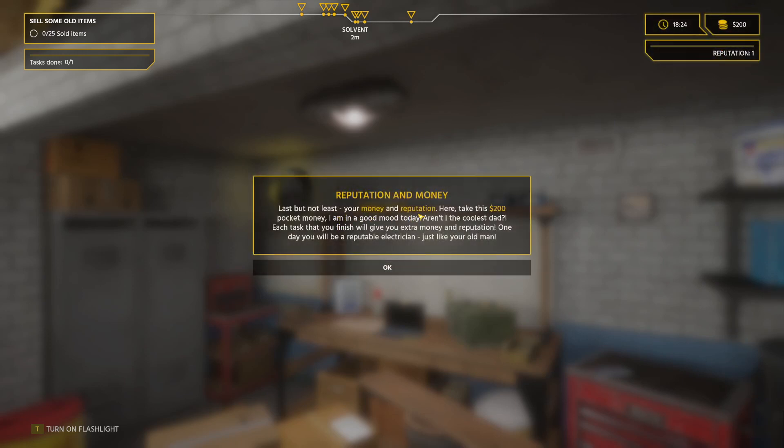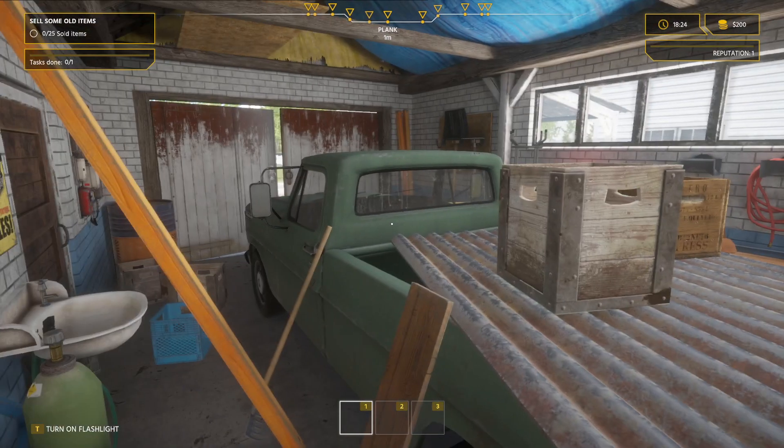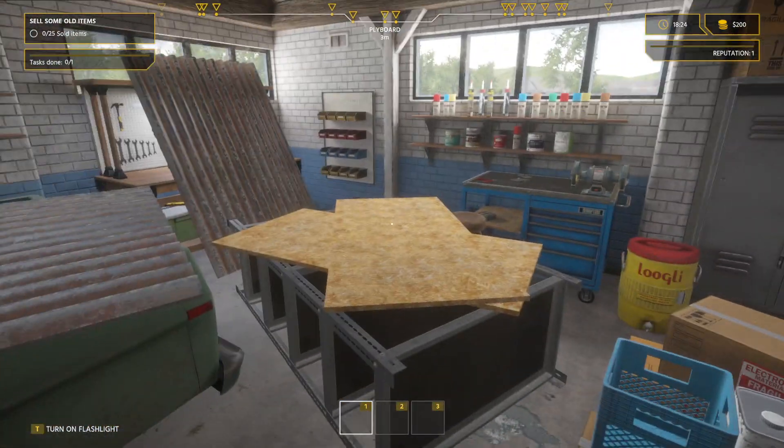Last but not least, your money and reputation. Here, take this $200 pocket money — I am in a good mood today. Aren't I the coolest dad? Yes, you are the coolest dad. Each task that you finish will give you extra money and reputation. One day you will be a reputable electrician, just like your old man. I'm probably gonna let you down, dad, not gonna lie. Alright, so we need to sell this stuff.